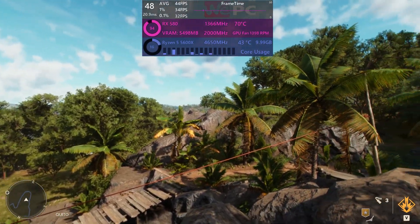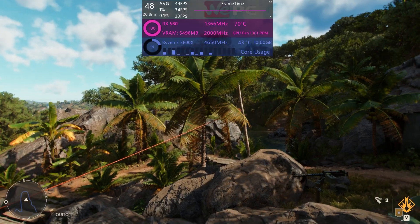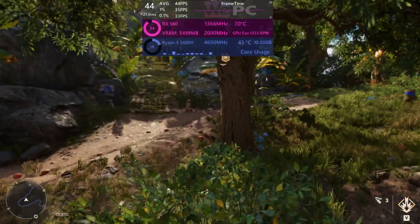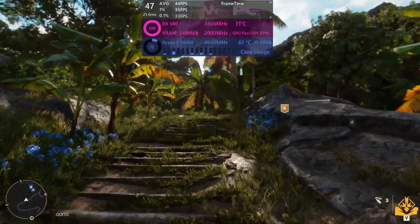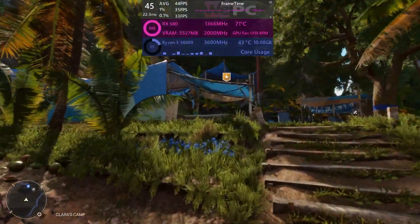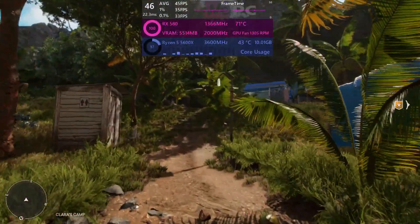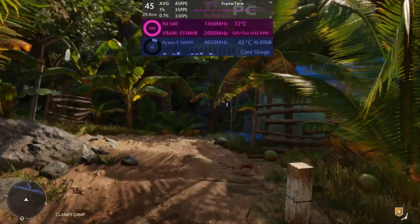I found myself further into the game than anticipated and couldn't really justify playing more without doing this guide. So, how does it run? We tested it with an RX 580 and Ryzen 5600X, and on ultra settings it was averaging up to 45 frames per second. With only half the VRAM being used and not getting a smooth 60fps, there is always room for improvement.